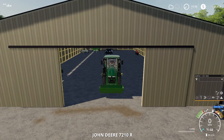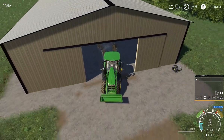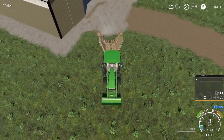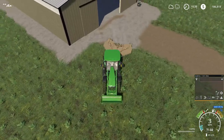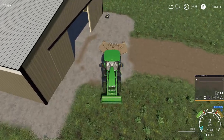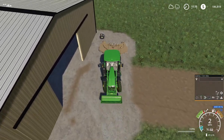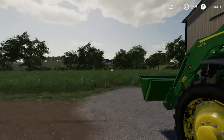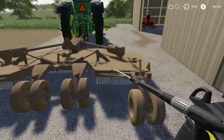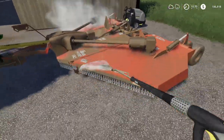Let's pull this out, back it up and unfold it, then back it up by the pressure washer. The worker is doing a little bit of stuff — he's at his shop having fun. Let's push this off over here and wash it off.